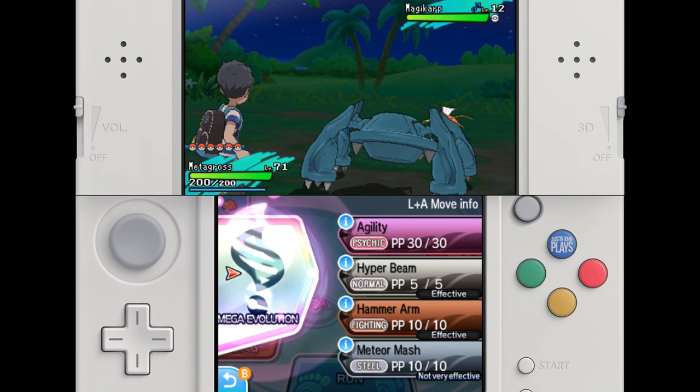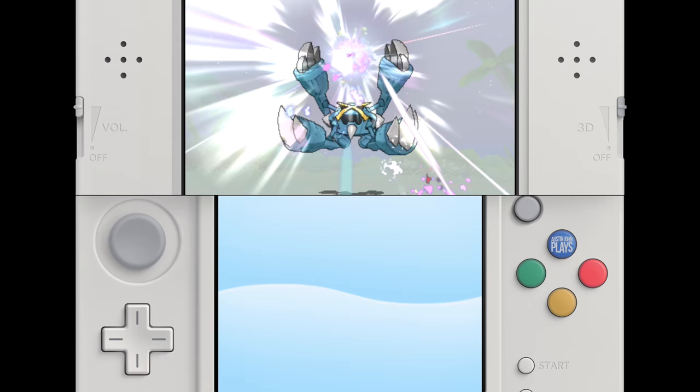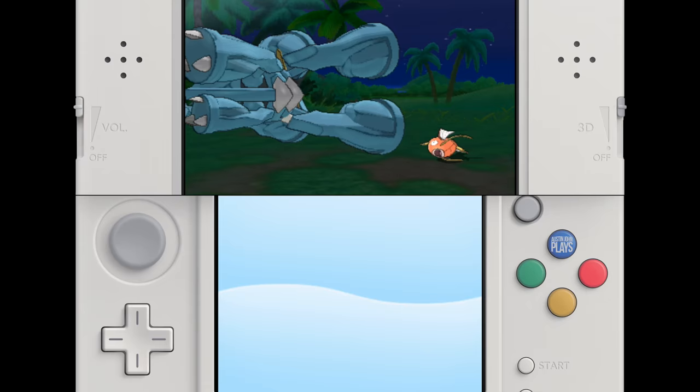Now for players who missed out on Generation 6 — that's Pokemon XY, Omega Ruby, and Alpha Sapphire — Mega Evolution is, well, amazing. For once per battle, one Pokemon on your team can Mega Evolve. At the end of battle, it will revert back to its previous state. If it's switched out or fainted, it will remain Mega Evolved until the battle ends.